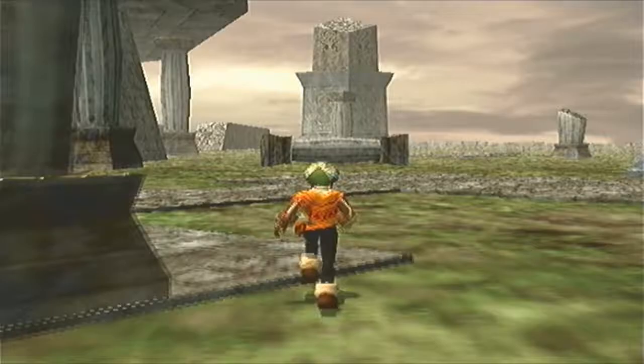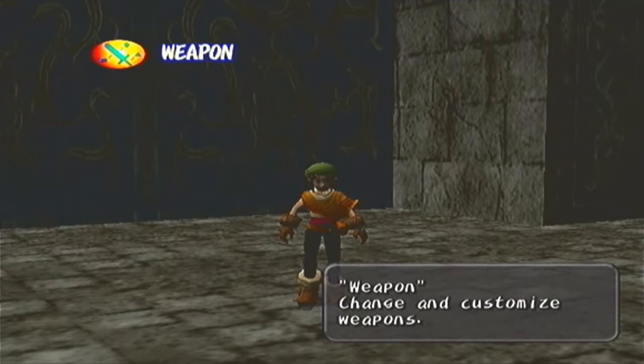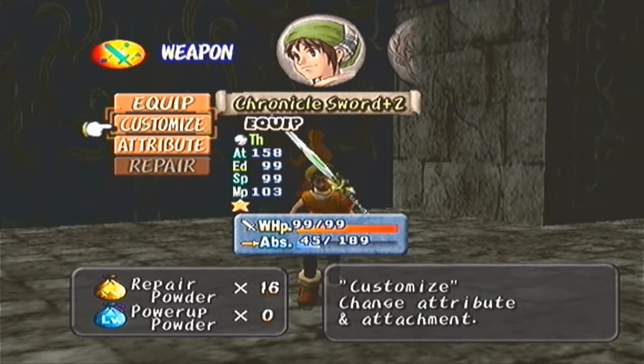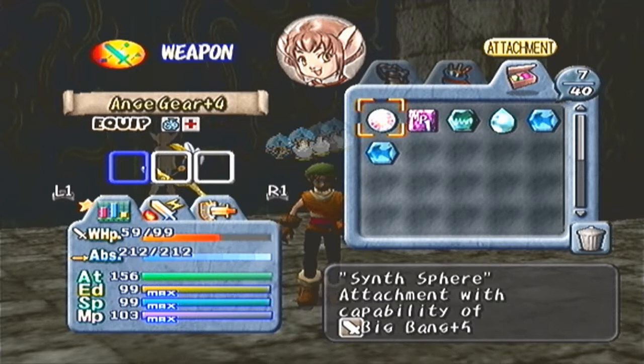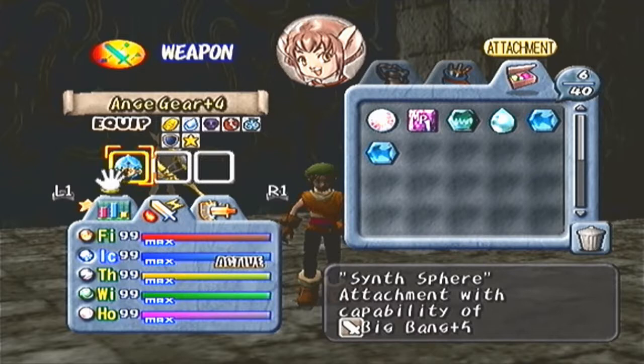I technically beat the first level off-screen just to test things out. Before we do anything, I want to show you guys my weapon stats. I should probably repair these right away because we're going to need them. I've maxed out everything — you saw the Crosshinder last time; I evolved it into the Big Bang to get more attack. Mittens literally gives 151 or 153 in attack and a lot of other things, so basically everything is maxed out for both characters.